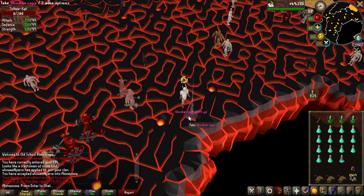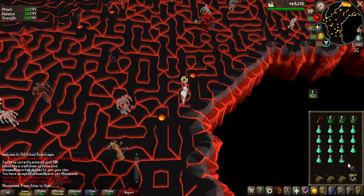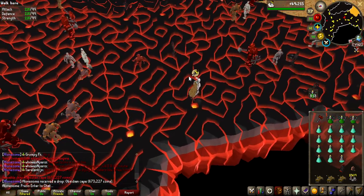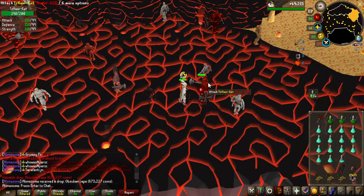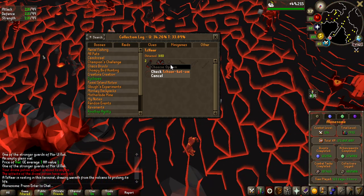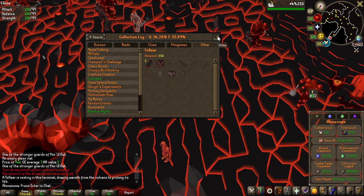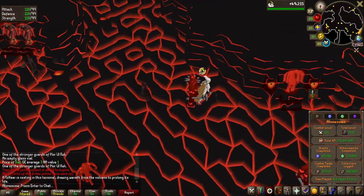Another obsidian cape, nearly 700k each — it's good money, but at this point I'd like to get the Obby maul just for the collection log. Still, 650k is definitely not bad. Let me update you on the collection log — seeing all the slots being filled in is pretty nice. We still need the maul and some of the other obsidian items besides the plate body.